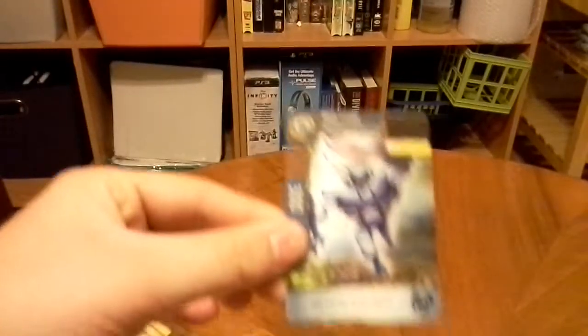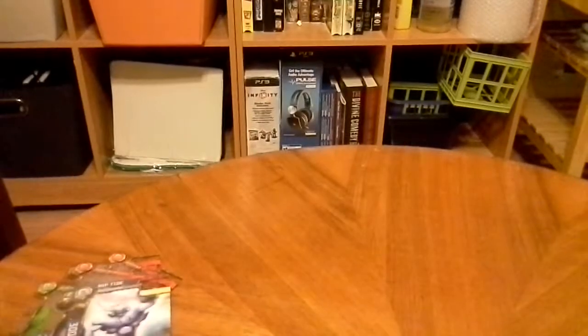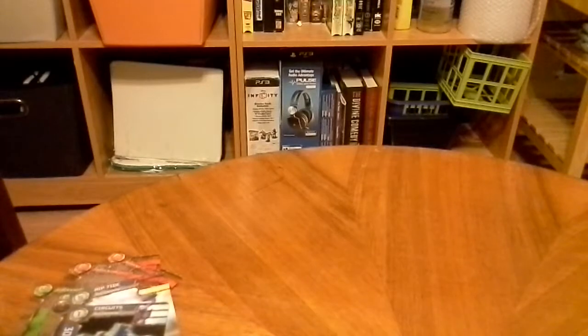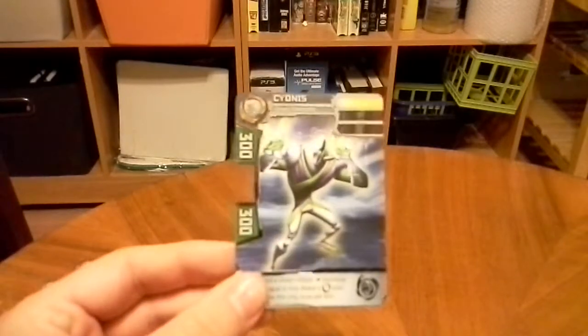Character is Riptide, 300 blue, 400 blue. And we have Circuits, 300 blue, 200 blue. And last, our rare, is Sionis, with the 5 cost, 300 green on the top and bottom. So that's our rare for that pack.